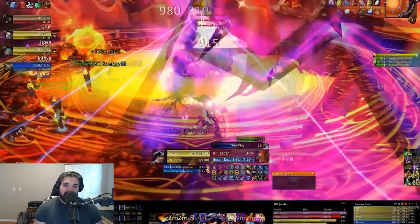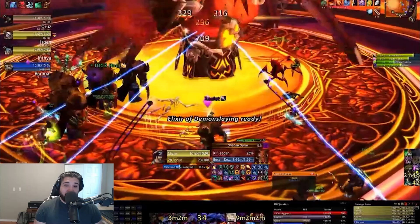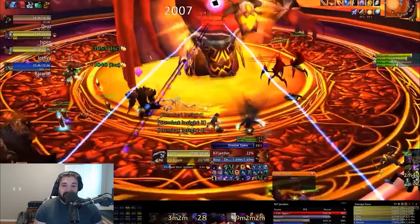Finally, Phase 5 begins at 25% health when Anveena sacrifices herself, stunning Kil'jaeden and increasing holy damage taken by 25%. All four dragon orbs are empowered, and the frequency of Kil'jaeden's spells will increase. You need to rush to bring him down before he uses 9 Darkness of a Thousand Souls, because you'll run out of Shields of the Blue after that. When you bring the demon down, he drops this loot.